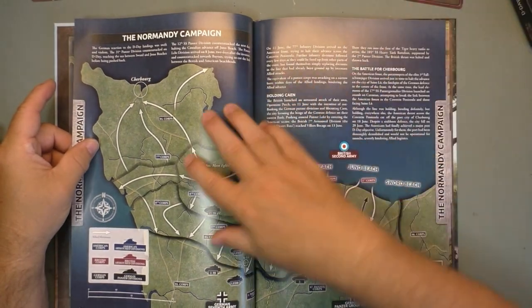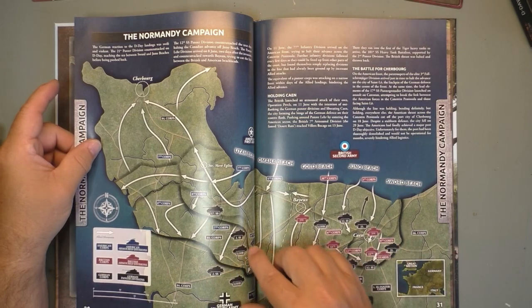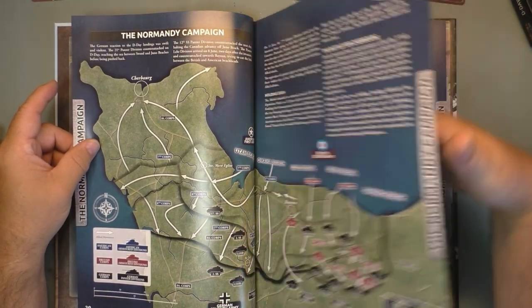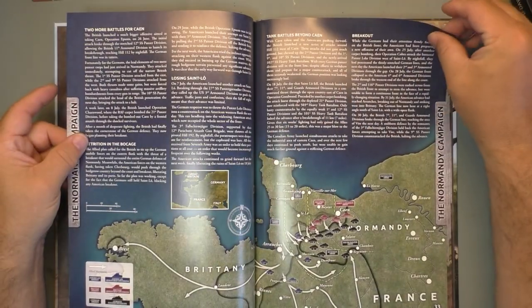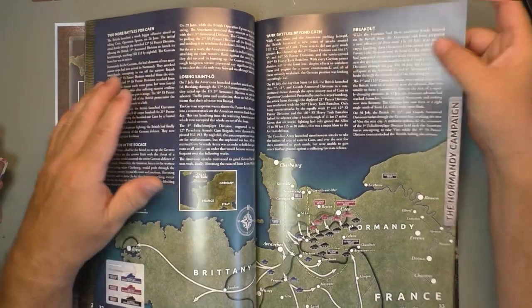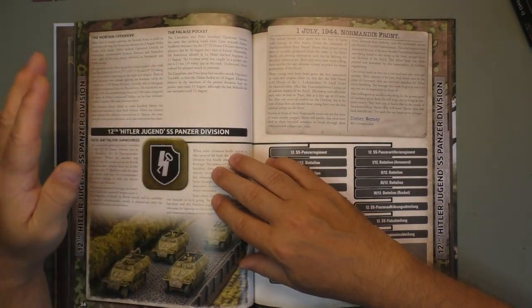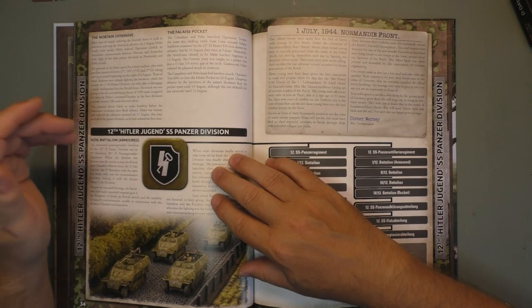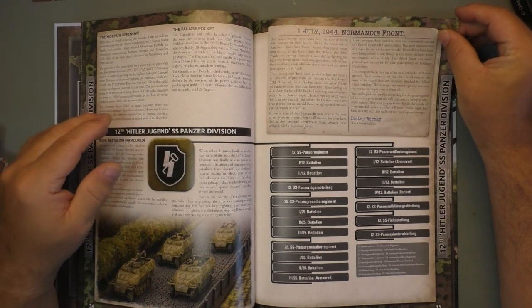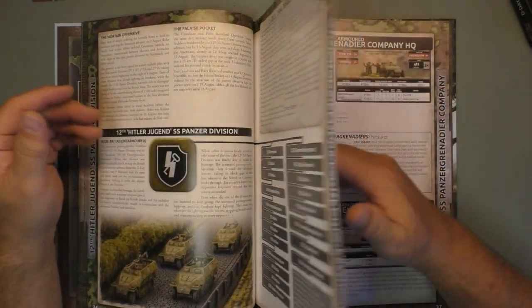The Normandy campaign section shows the advance of the different troops, with the SS trying to hold and push the Allies back to the beach. Then they talk about more specific engagements like the Battle of Caen and the breakout, then the Falaise Pocket, and the 12th SS Panzer Division in Normandy.